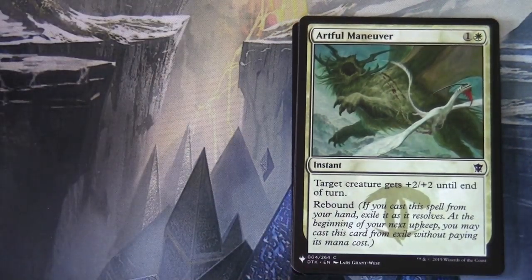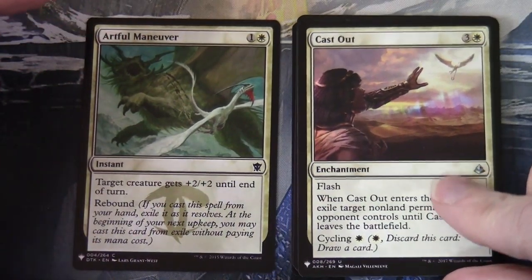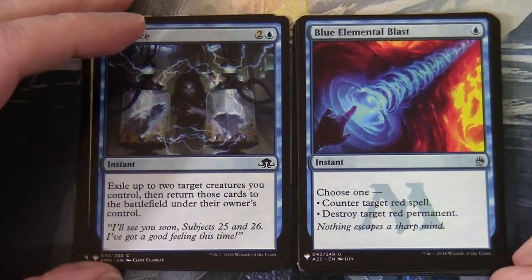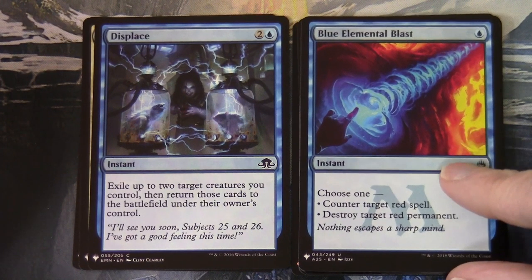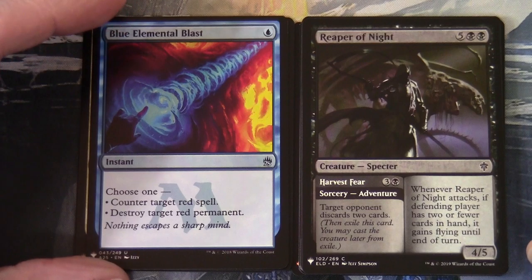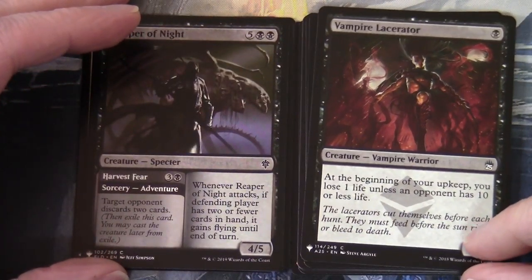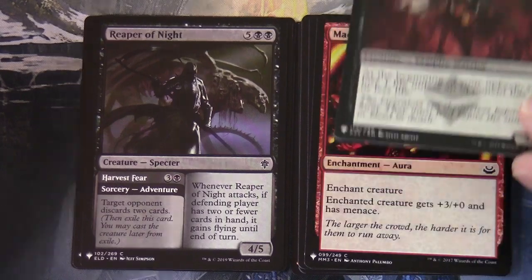Artful Maneuver with Rebound on it, Cast Out, Displace. We've got a Blue Elemental Blast from the Magic 25 printing, Weeper of Night — a more recent card. Also Vampire Lacerator, originally from Zendikar block but this is the Magic 25 reprint.